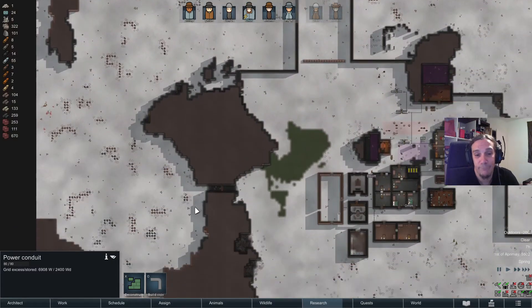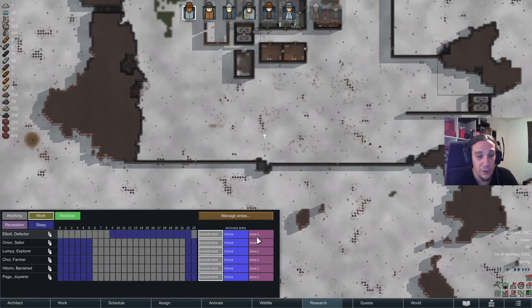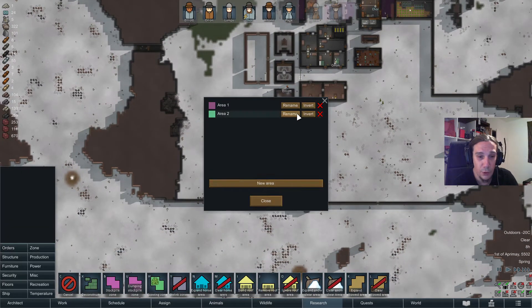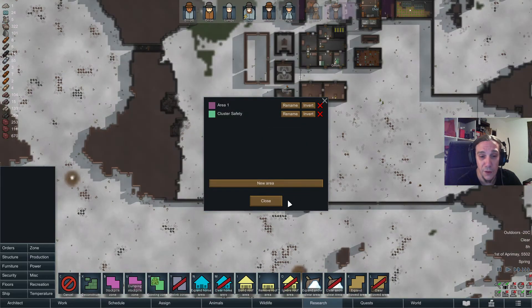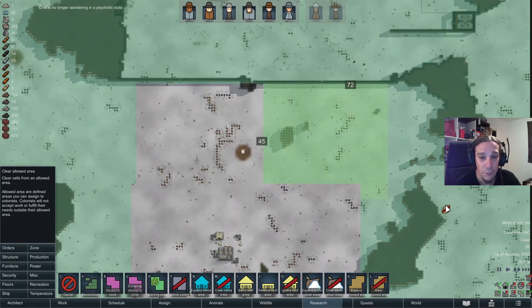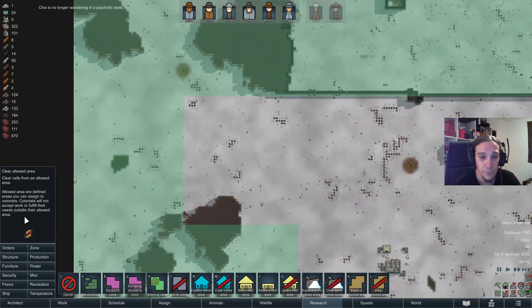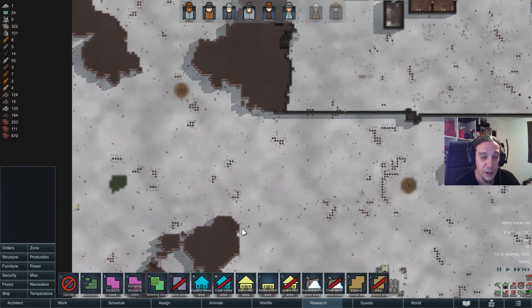Waiting for some other caravan to die down there — let's do that. I'll fetch ourselves a new zone and call it 'cluster safety.' Let's invert that zone and clear allowed areas to make sure we're not going to run into the cluster safety area. Boom, job's done. This way it's going to be basically impossible to get my people killed accidentally.